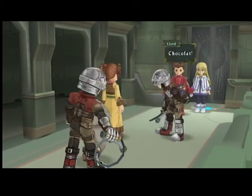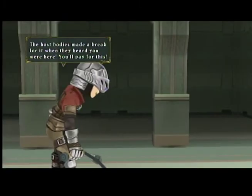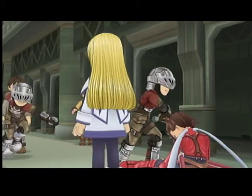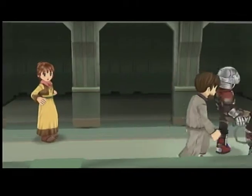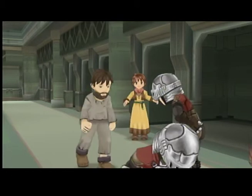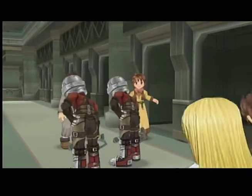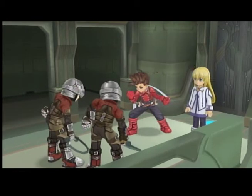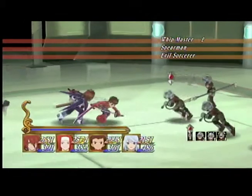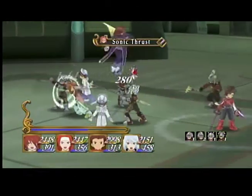Chosen one! Chocolat! Don't move! So you're the intruders. The host bodies made a breakboard when they heard you were here. You'll pay for this! I kind of liked how they were just randomly kicking Lloyd and Colette in the crotch. I find that kind of funny for some reason.